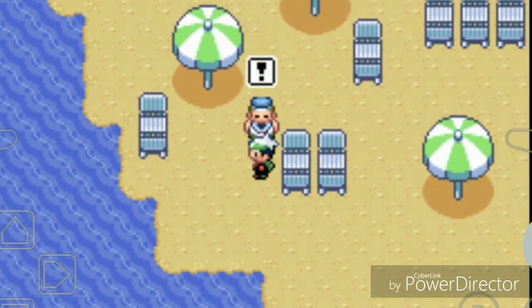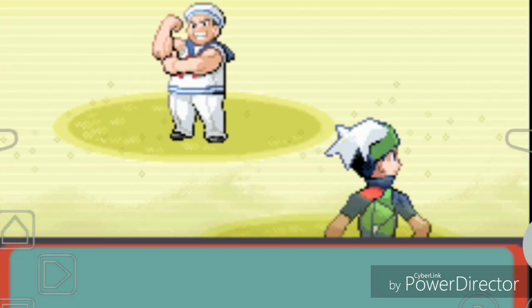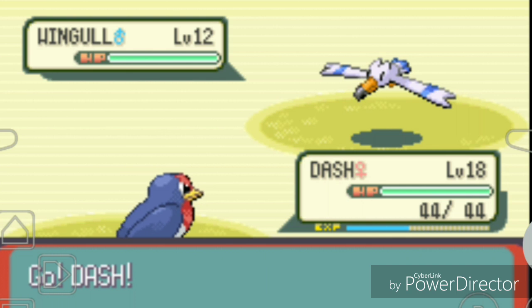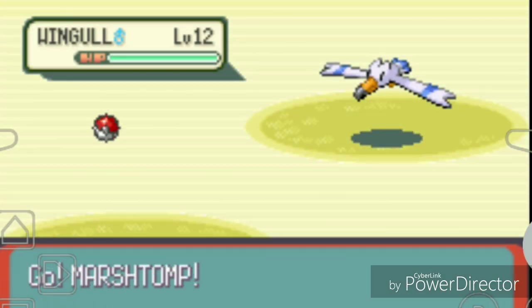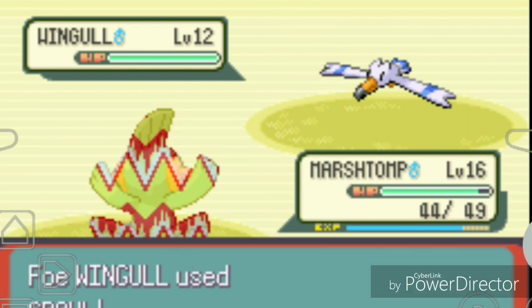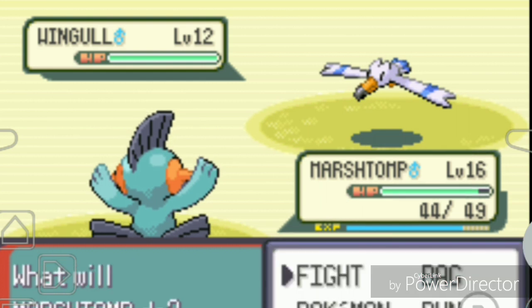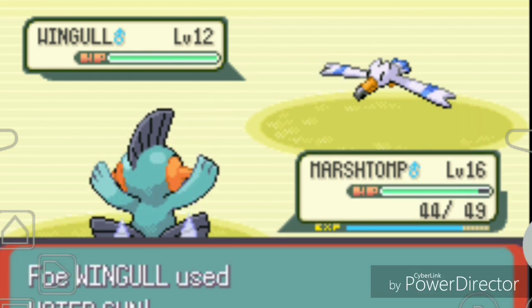We've got a trainer here on the beach. He wants to battle - I'm ready anytime. He's got a Wingull at level 12. I want to train with Mudkip. I know it's not a Water-type advantage since Wingull is Water-type too, but I've got a Ground-type move I can use. I tried the Ground-type move but it didn't affect Wingull, so I just hit it with Tackle.